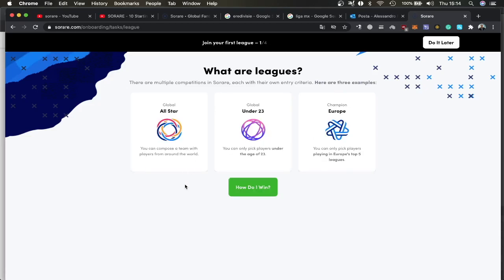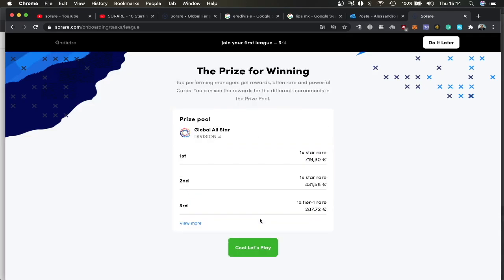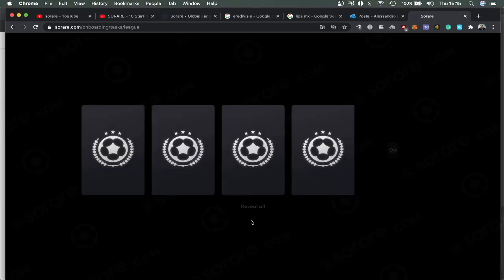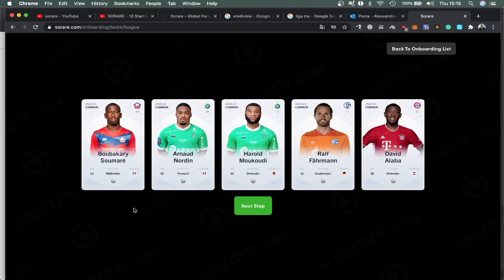Now we have to join our first competition. Here you can join your first competition. At the moment you can only do the rookie league because you have only common cards. So join your first league — it's going to give me five more players. I've got Sumore, I've got a goalkeeper, and then David Alaba — he's pretty good.